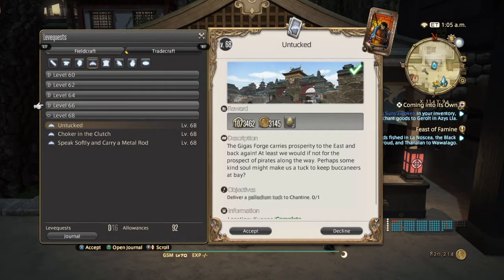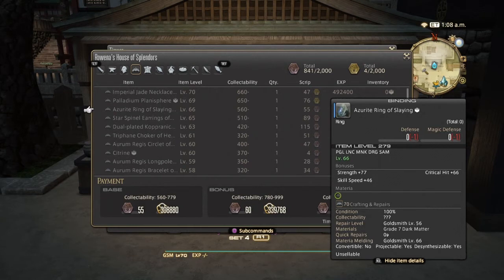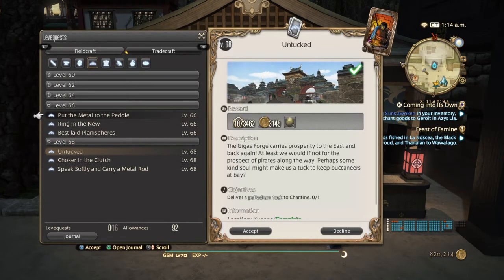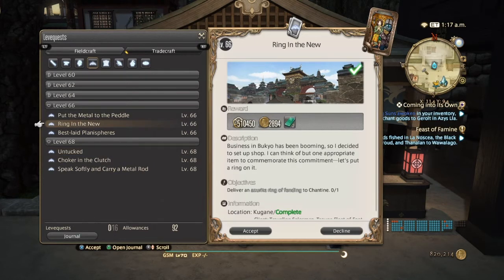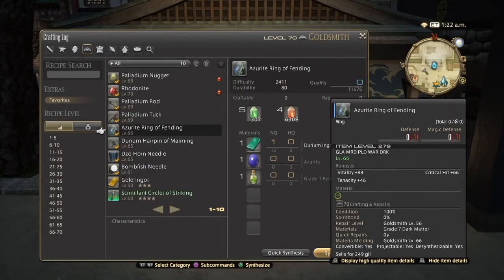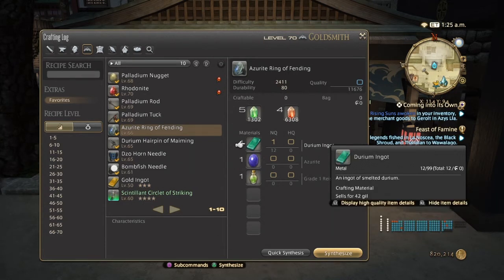At level 66, you want to start adding in your collectibles, but at that level you're going to need the timed node materials — azurite and star spindle. It's entirely up to you whether you want to continue doing leve quests or start adding in collectibles. The repeatable leve at 66 is the Azurite Ring — all you need is azurite, a Durium Ingot, and a Grade 1 Ration of Vitality. The Durium Ingots you're already making, and for the azurite you just need to wait for 4 a.m. or 4 p.m. in-game.